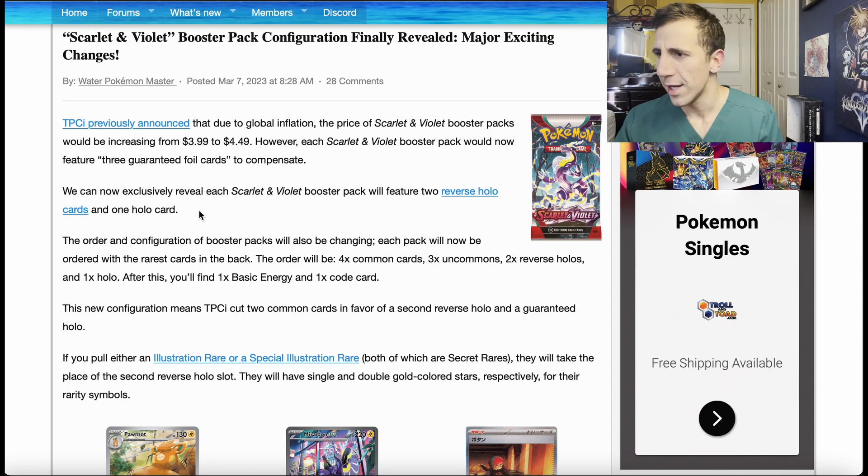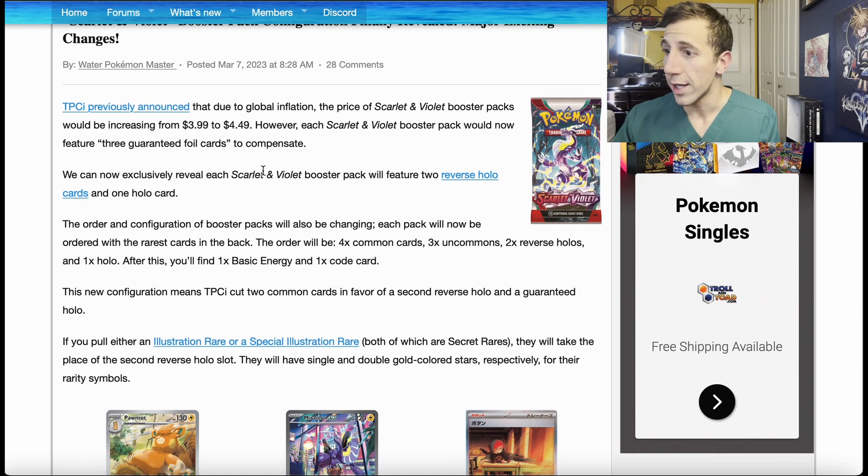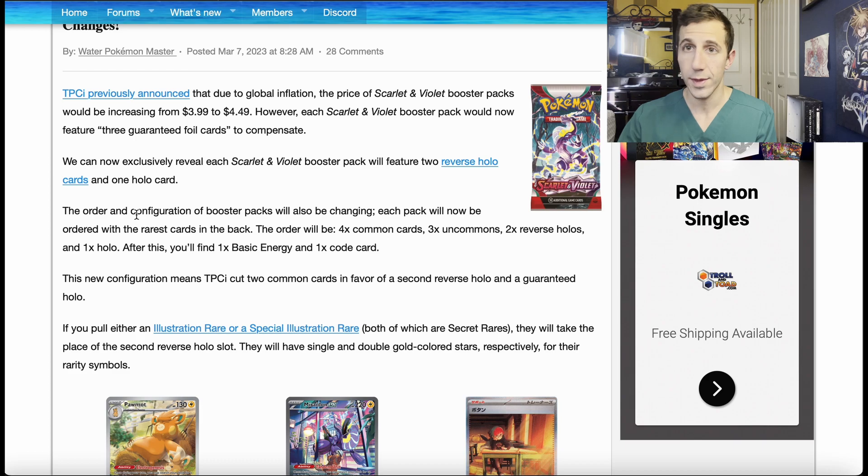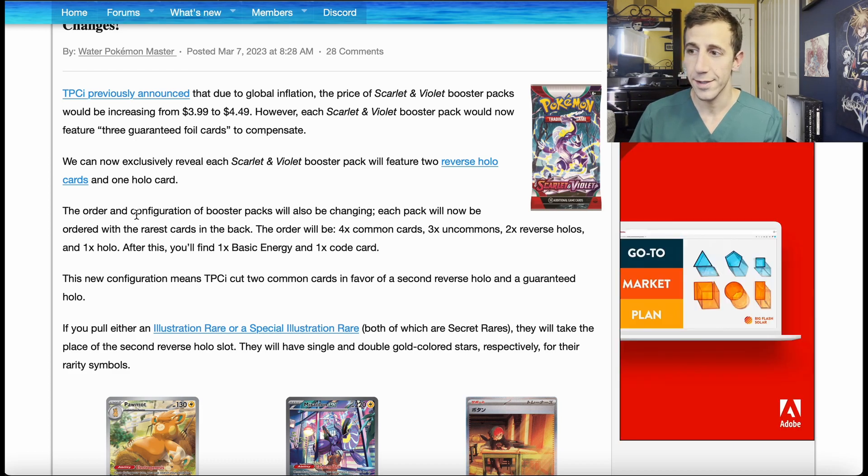What does that mean specifically? So each pack starting from Scarlet and Violet is going to have two reverse holo cards and one holo card. So in each pack, you are guaranteed two reverse holo cards and one holo card.